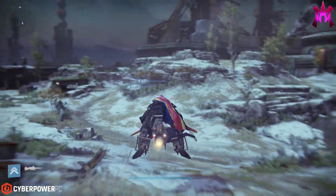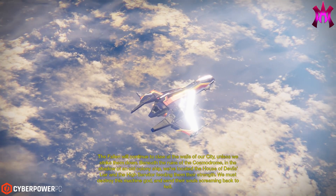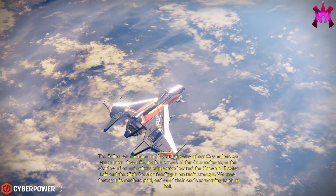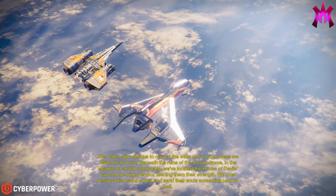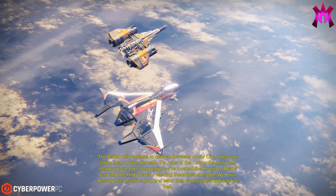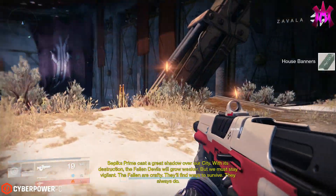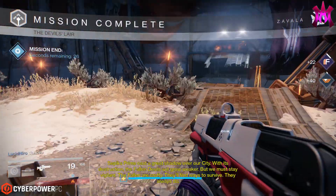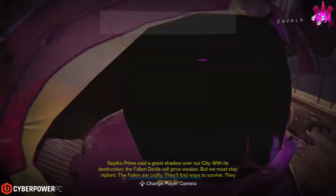And Zavala even says it himself during the strike: 'The Fallen will continue to claw at the walls of our city unless we strike them down. Beneath the ruins of the Cosmodrome, in the shadow of an old colony ship, we've located the House of Devil's Lair, and the High Servitor feeding them to their strength. We must destroy this machine god and send their souls screaming back to hell. Sepiks Prime cast a great shadow over our city. With its destruction, the Fallen devils will grow weaker. But we must stay vigilant. The Fallen are crafty, and they'll find ways to survive. And they always do.'